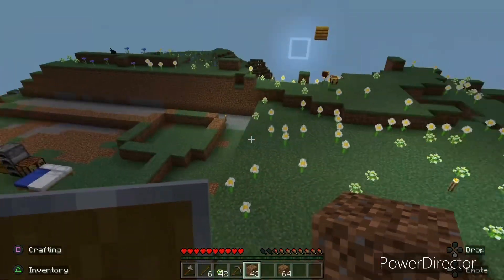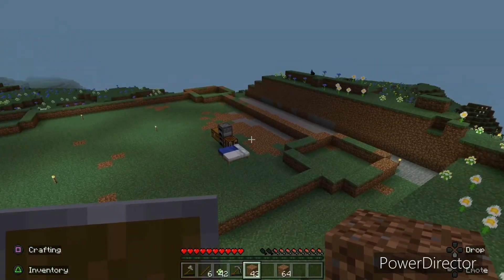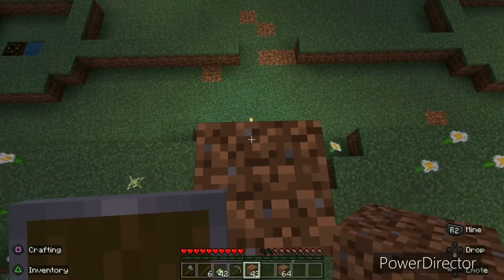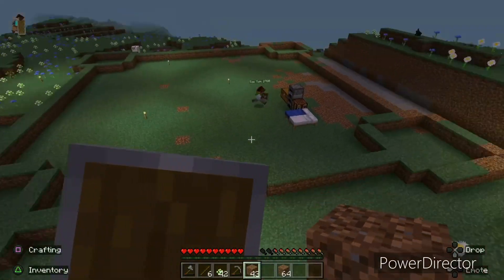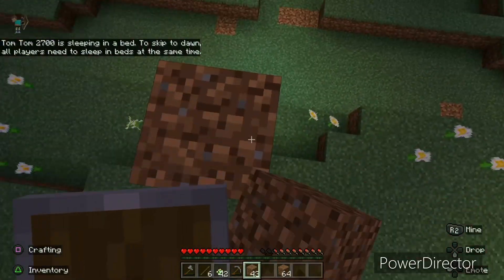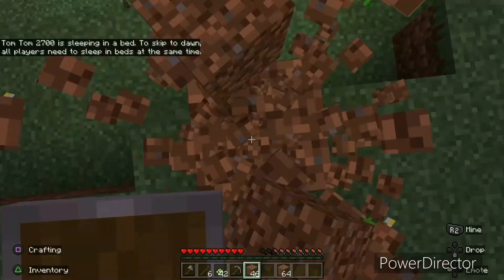Mostly we've been breaking back this terrain — all that hill used to be right there, and there was some here too. We had to do more terrain work back there as well. We've been working to get this outline of the castle done, and we finally have. It's taken a while, but we're glad we did it.